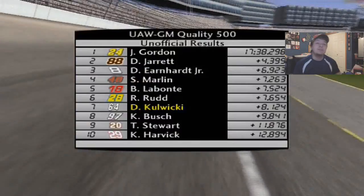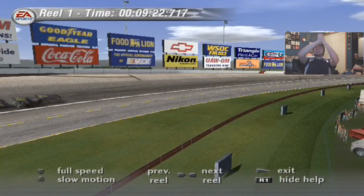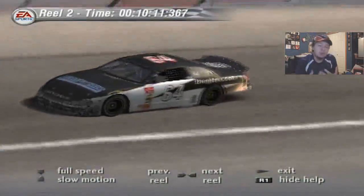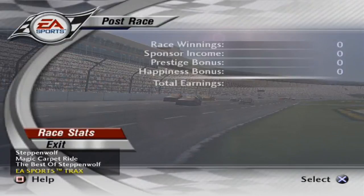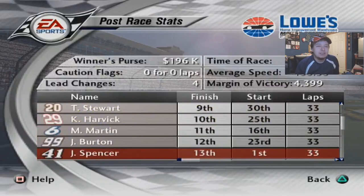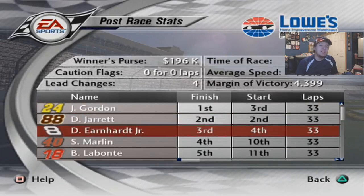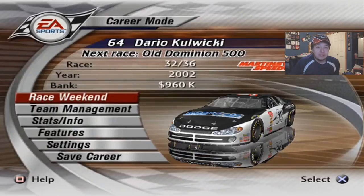We couldn't deliver on the final corner and kind of messed it up a bit, but I'll gladly take seventh place. Jeff Gordon gets his first win of the season — holy crap — and Dale Jarrett second. That was awesome. Just at Kansas I was starting to lose faith, getting drained, and then this game gives me something beautiful. Let's check out the earnings — 475,000 dollars, holy crap. Let's look at the rest of the results. Mark Martin just outside the top ten, Ricky Rudd sixth. Next race is Martinsville and I'm a little scared about short tracks.